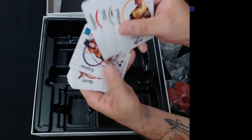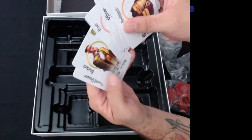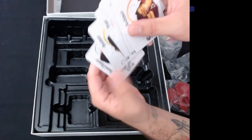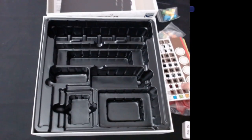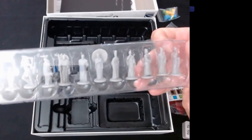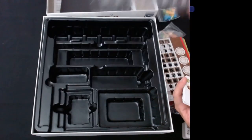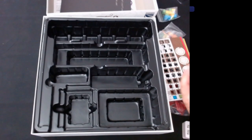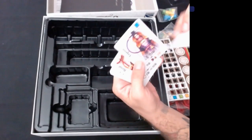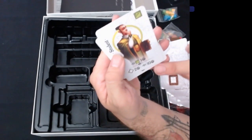The character cards come in different colors: Architect, Child, Emperor, Empress, Hermit, Lady, Merchant, Monk, Officer, Poet, Student, Sword Dancer. These probably relate to the different minis we have. I think players are going to be exploring the garden with different characters and scoring points. You can see little scoring icons on the bottom of each card. We'll go through all that during the review.